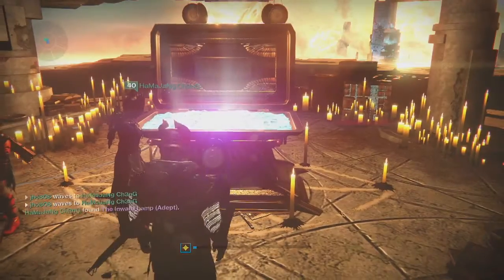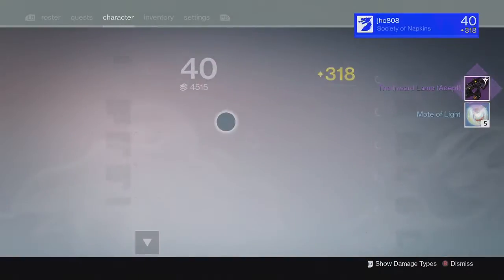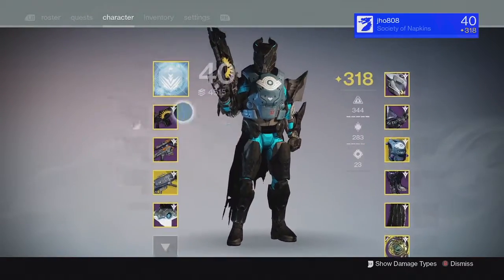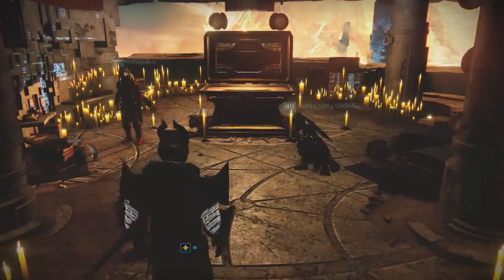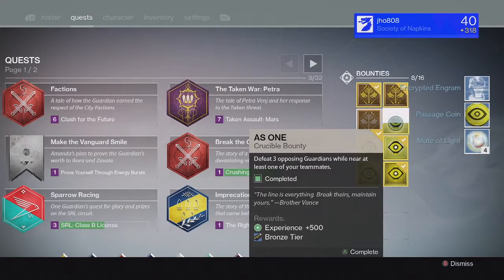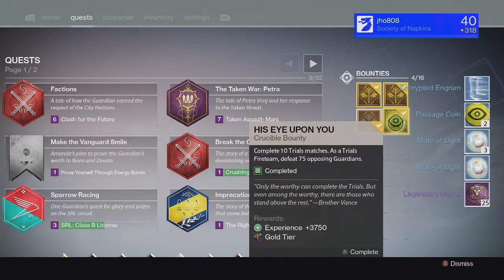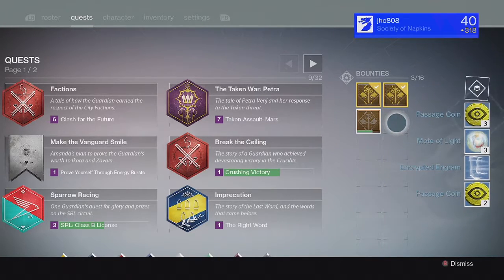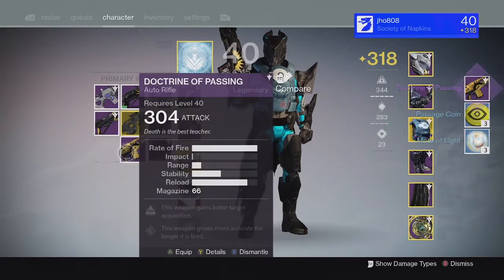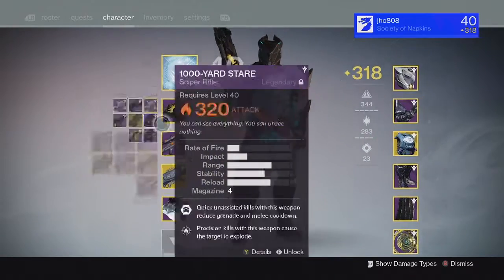For my bounties on my hunter, we got more motes of light, passage coins, and legendary marks. For the silver tier, unlucky again with no exotic. For the gold tier, we got the Binary Dawn trial shotgun with Rangefinder and Close and Personal at 304. Finally, for my last character on my titan, we got another Inward Lamp adept and motes of light — this time the Inward Lamp came in at 316 with the Zen Moment perk.